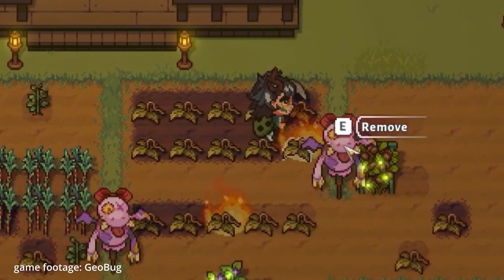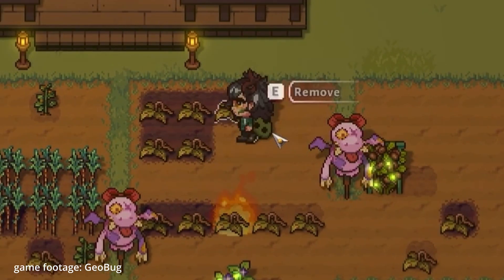When moving into a new season, right-click the hoe on your dead crops to retrieve seeds instead of dead crops. This will not only save you time clearing out everything, but you get free seeds that you can replant when they come back into season again. It's a much better deal than selling your dead crops for a sad one gold each.